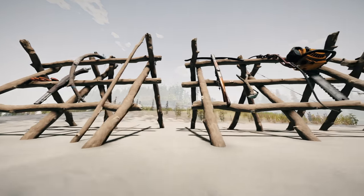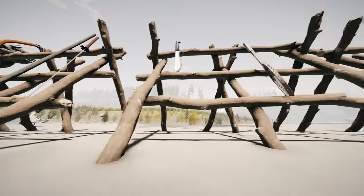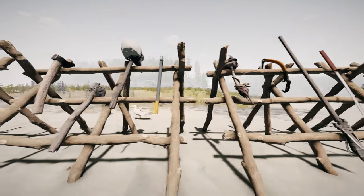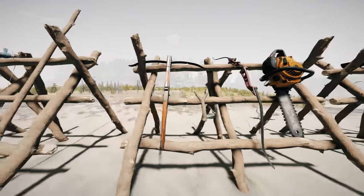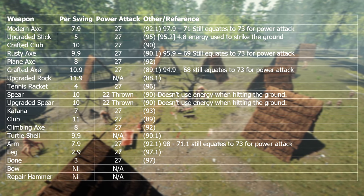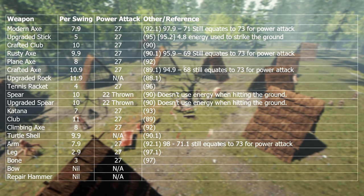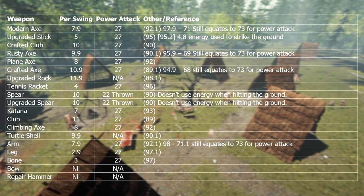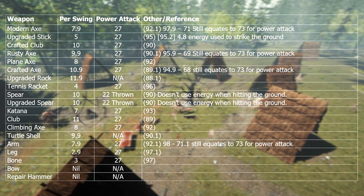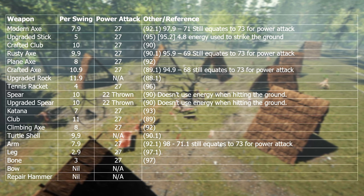Hello everyone, it's Farkad here. In this video I'm going to show you the stamina usage for all the weapons in the forest, including some of the non-weapons. It's part of the weapon guide series I've been doing for like two years and never finished, but we're getting there. I've already done this video before but deleted it — it was part of my weapons upgrade tutorials. Here were the numbers originally and some of these numbers have changed, not many but enough to make you try out some of these weapons.